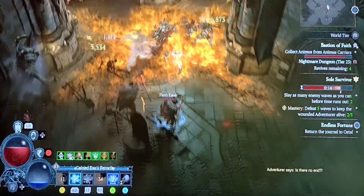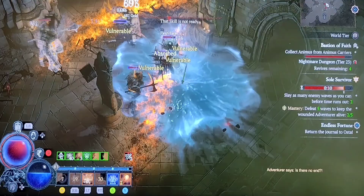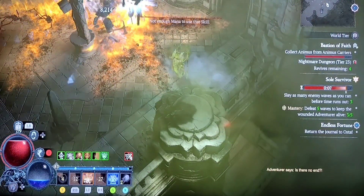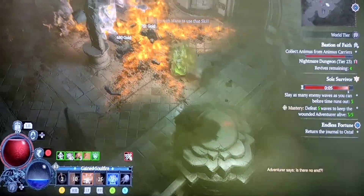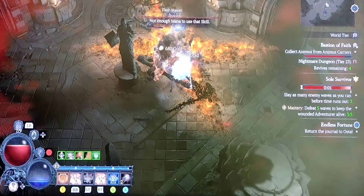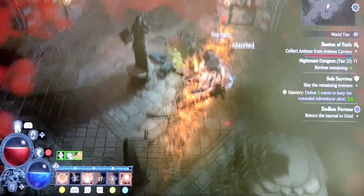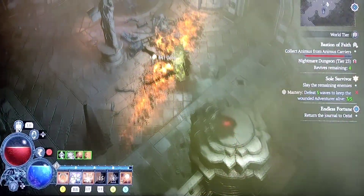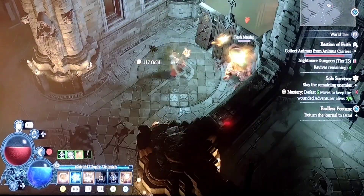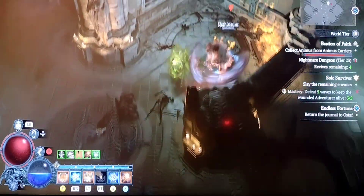I try and save my fireballs for when I have a big group of enemies around — like this. Break them down with fireball. Firewall does a lot of damage over time because I'm specced into it, and I've got eight points into it, so I've definitely put some attention into firewall, which makes it a very viable skill when you're doing a fire tree sorcerer.